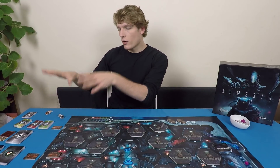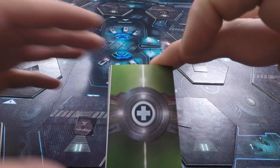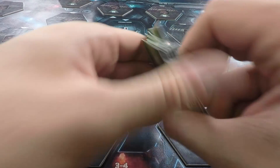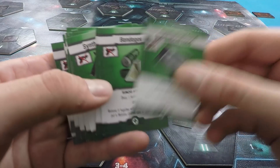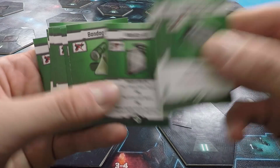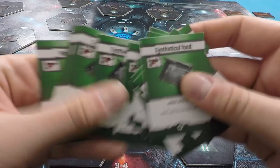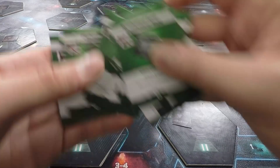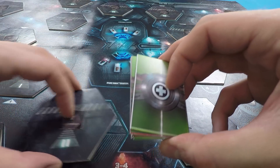I've got here three different item decks. The green items tend to be things that help with medical issues — we've got food which lets you do more actions, bandages that heal wounds, medical kits that heal wounds in different ways, and some clothing that can help if you get covered with alien slime. These green items can be found in the green rooms around the board.